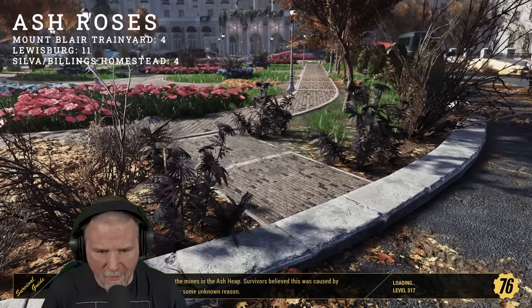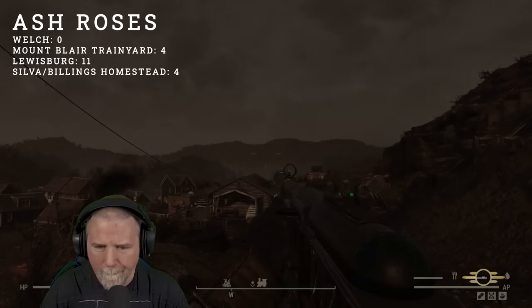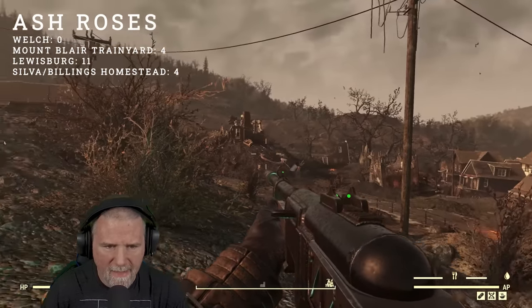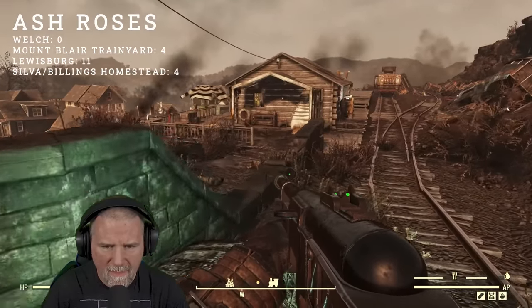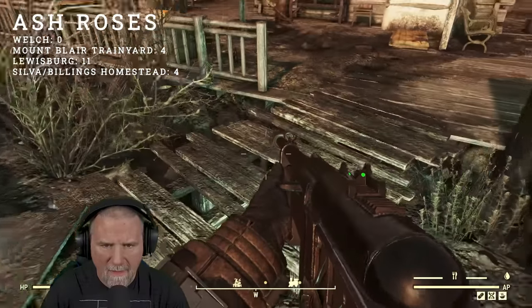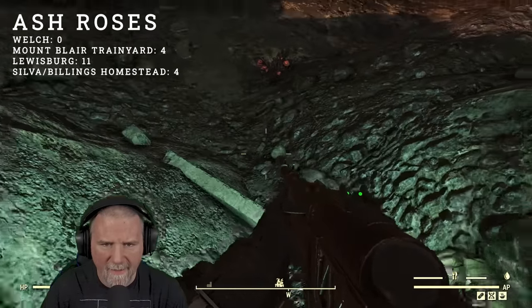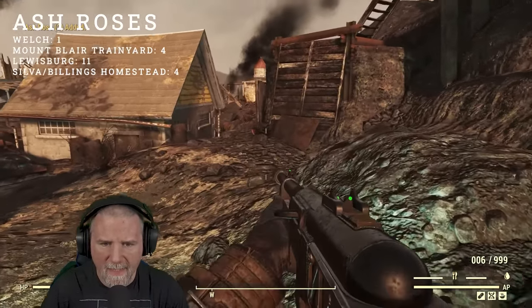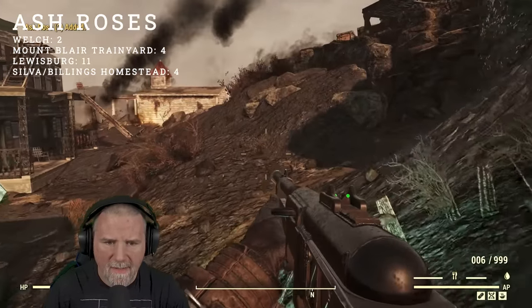Our next location is Welch. We're going to take the Welch Station waypoint — it's a better location to drop in at for this particular route. I think there are 11 ash roses on this one; we'll have the tally up there so we can keep track. You can see the station right there and then the town of Welch. Head straight down to this railing, then go right down here — there's a little drop, it's not a big deal. There is number one. Head to the west a little bit and there's number two.